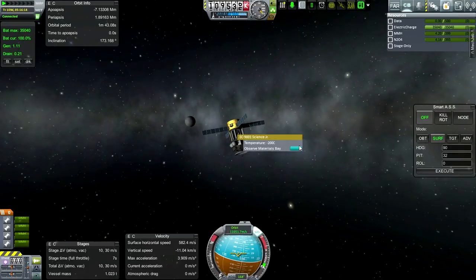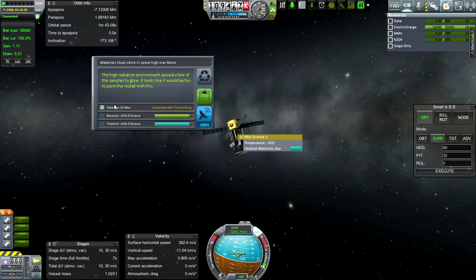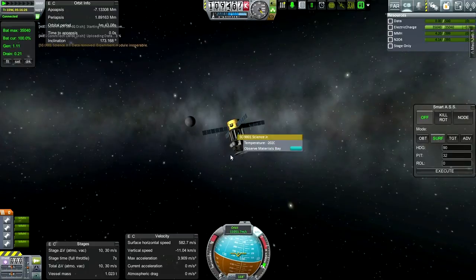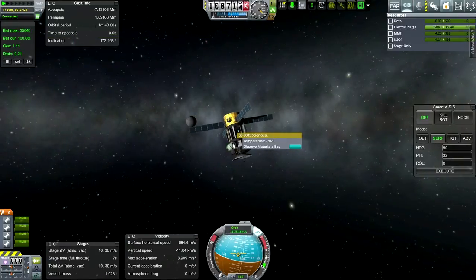Let's observe the materials bay. Transmitting actually gives us four points — that's very good. All right, let's do that, yes absolutely. Fortunately we have plenty of electric charge but it doesn't actually draw much of it.